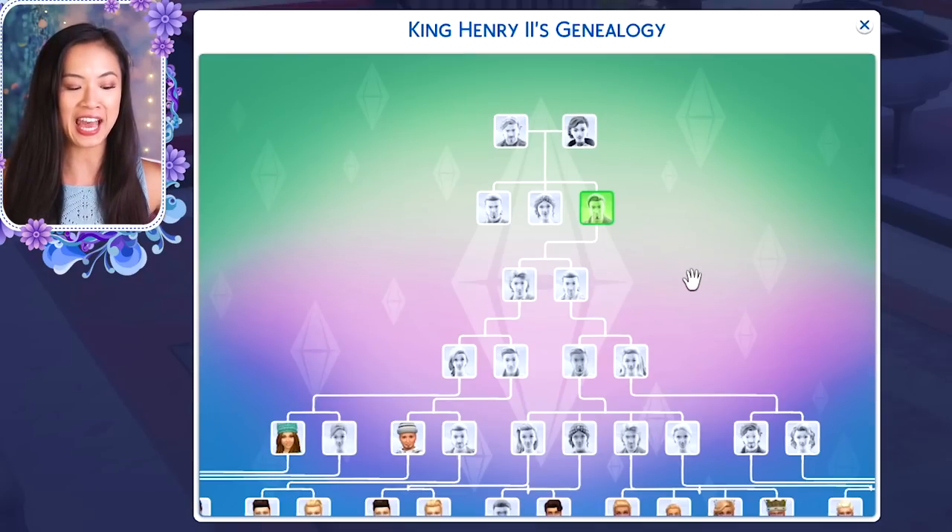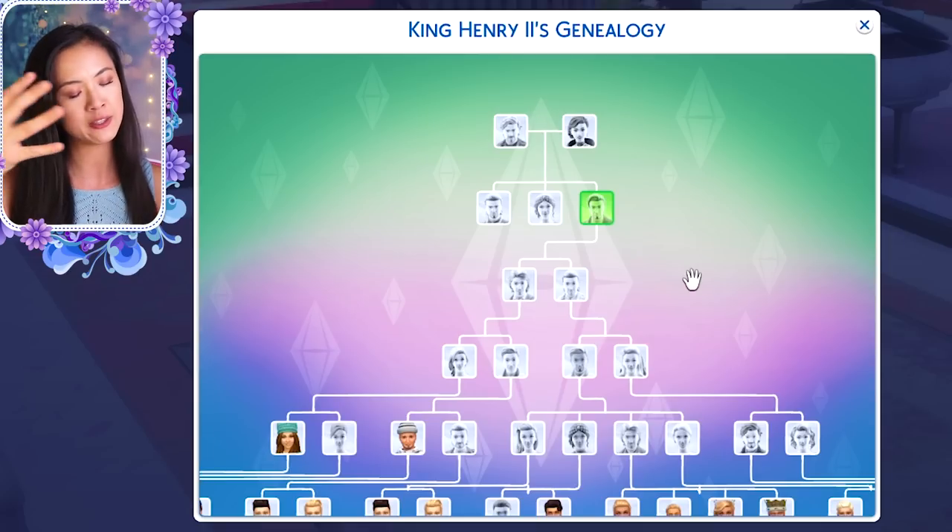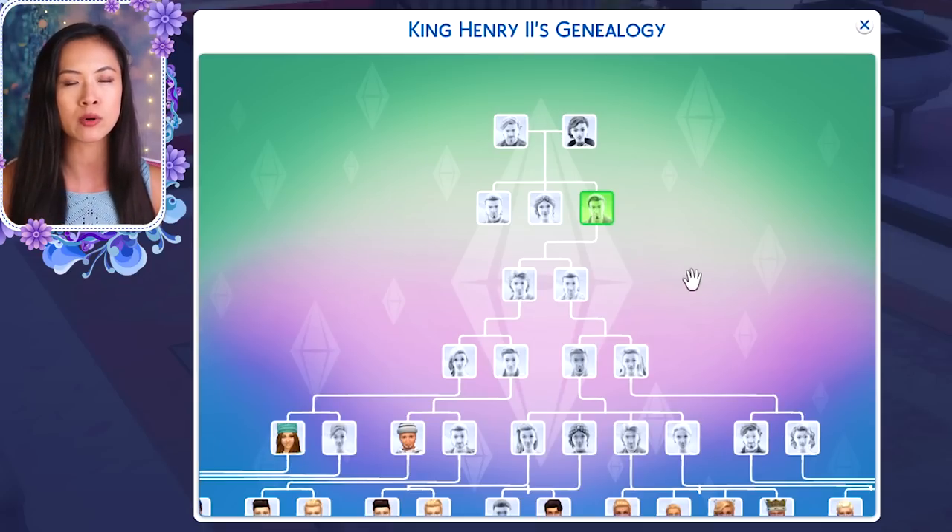Before we get started, I do have a royalty mod — you can watch my overview of that mod, and the link is in the description. I also add queen, princess, king, or noble titles in the first name of the sim. A lot of people asked in my other royal family tree video if this was a mod or a pack — I do have a mod, but I didn't need the mod to do this. We are starting with the royal family of Windenburg.